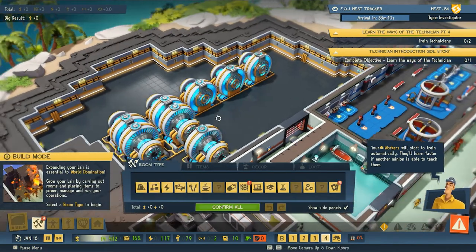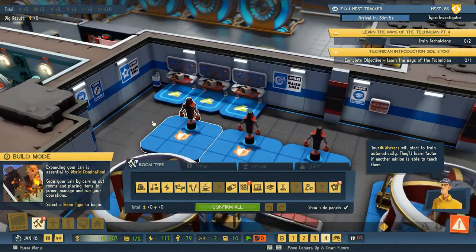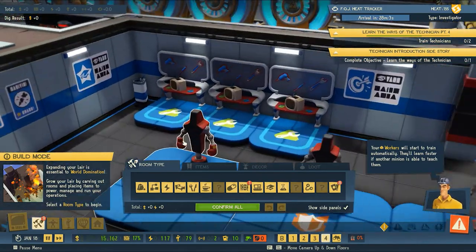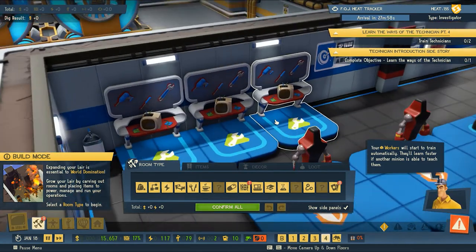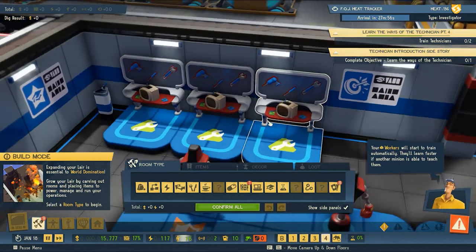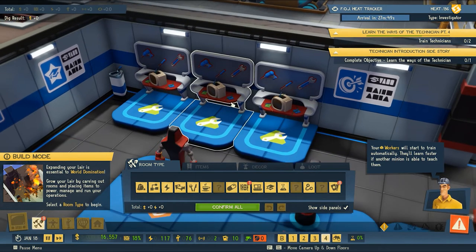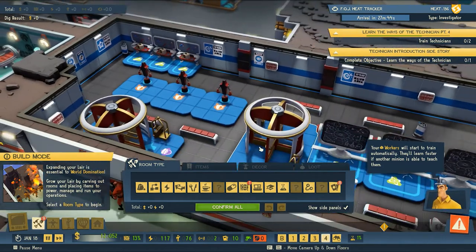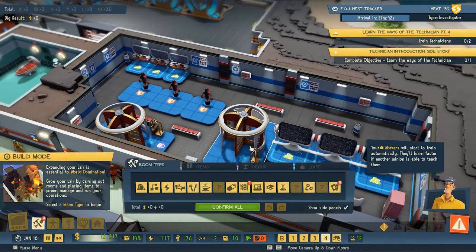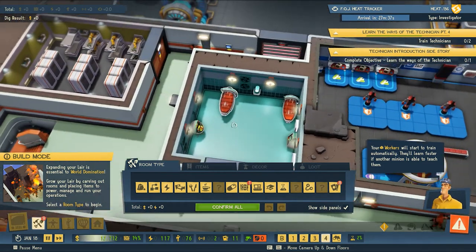We'll go over to our training area to see what happens. These are little workbenches where the technicians train - looks like they'll be working on security monitors. It also says here that they will train faster if they have another minion who is able to teach them. So if we have technicians, muscle, or valets already trained, it sounds like our minions will train faster, which is great.